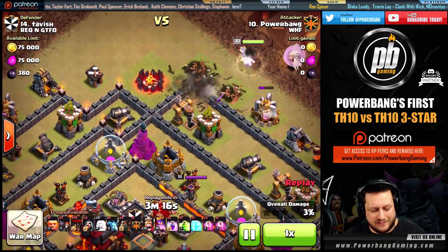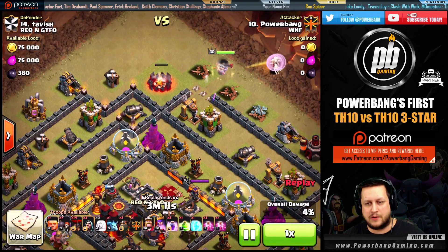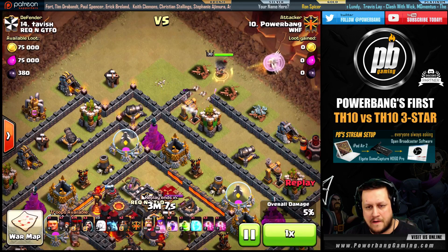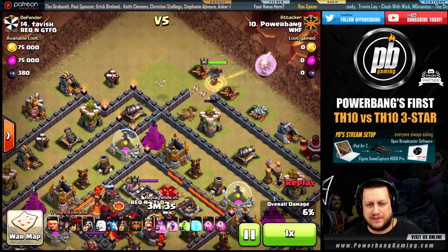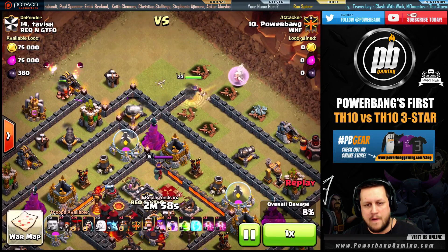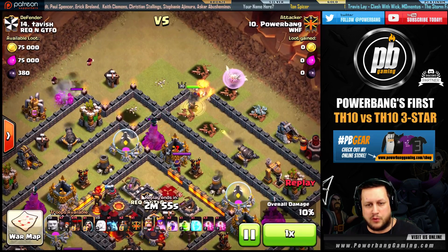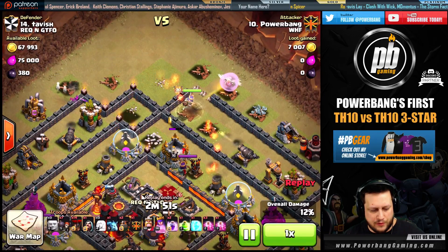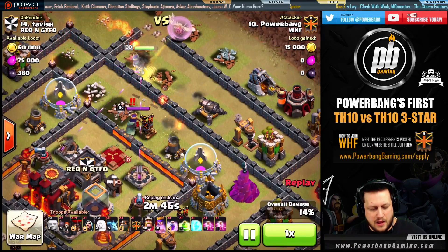You're going to see a giant come down with a couple of wizards behind, and the goal is just to force the funneling there — to force that Queen into the compartment I want her to go. The wall breakers come down. Someone had failed on this base previously, so I knew there wasn't a trap at that location. Otherwise I would have sent one first and then the remainder. As she walks in she's going to take out this cannon, and I felt uh-oh she might go to the builder hut.